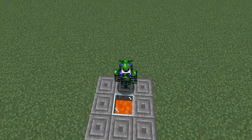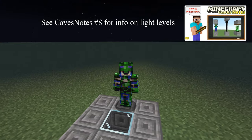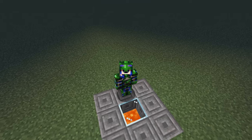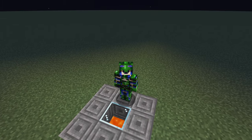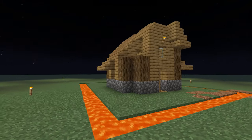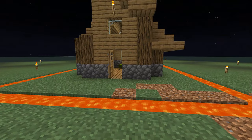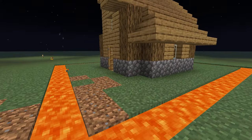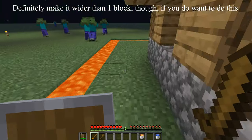Lava can actually be used as a decorative light source, as it provides the highest possible light level that the game allows. Just be careful, because if you don't have it covered properly and it's within three blocks of any flammable block like wooden items, it may be able to set them on fire. If you space it a little further away from the house, a lava moat can also be useful for keeping mobs out.